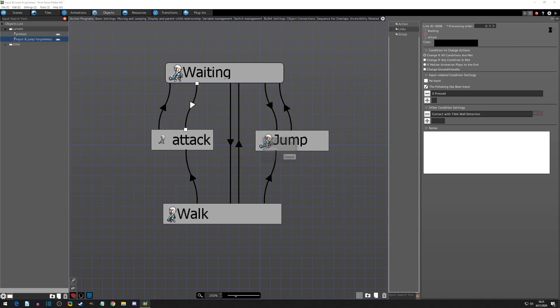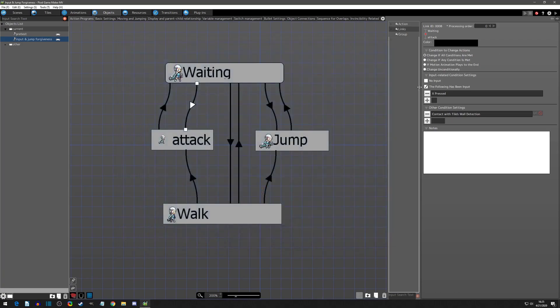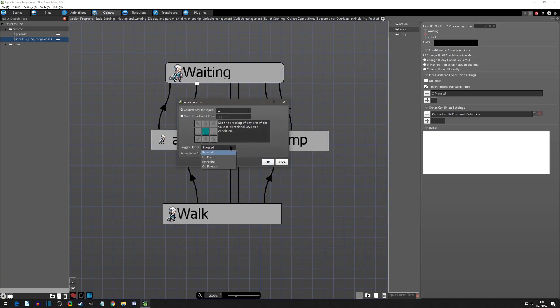Let's see that in action — if we hit play and I hold down X, I'll keep attacking. I never have to press the input again; I just hold it down. This generally isn't the preferred method. You generally want the player to have to actively press the button. When you want that, you use the option called 'on press,' which only recognizes input when it's pressed in the state that is currently active.